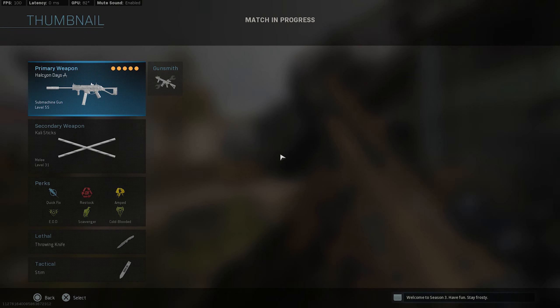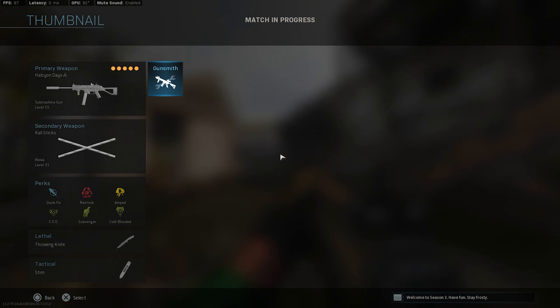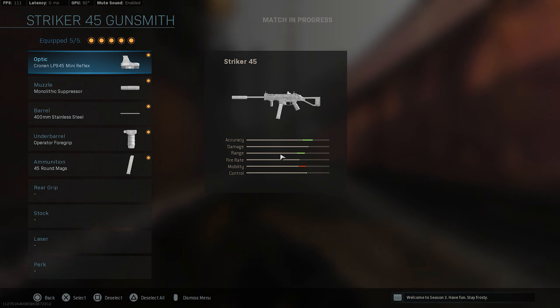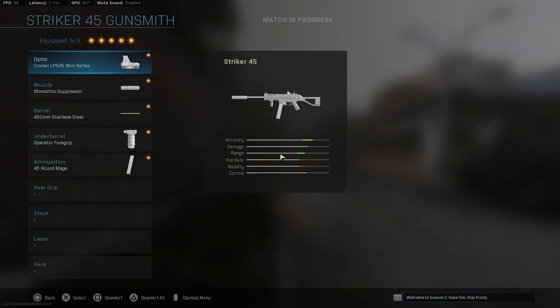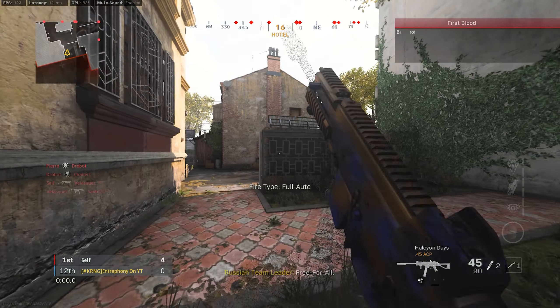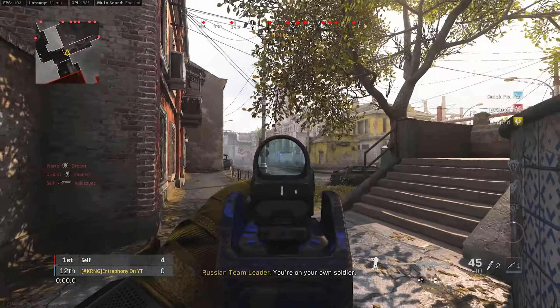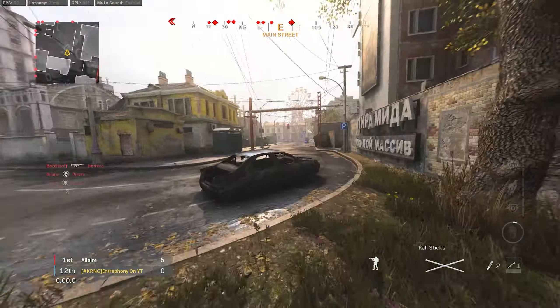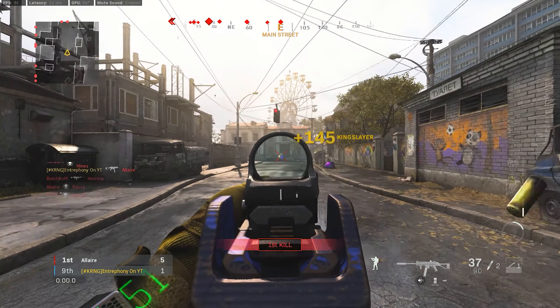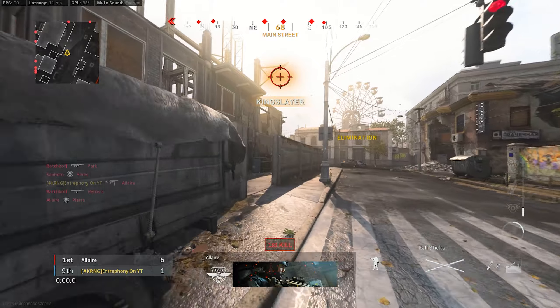Today's episode is about the Striker — the nukes with all SMGs episode. Here's the class setup. The Striker has a pretty fast ADS speed, so we see all these attachments basically just lower your ADS speed. But as you can see, it's not even that bad.